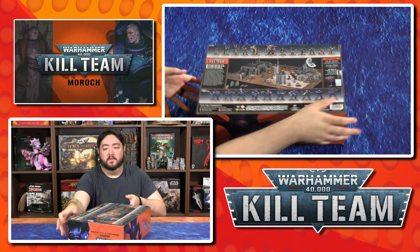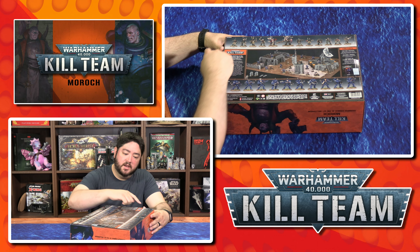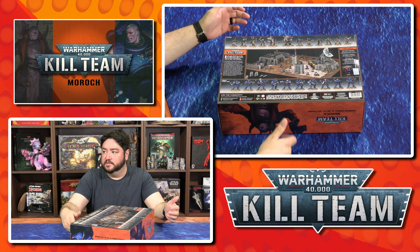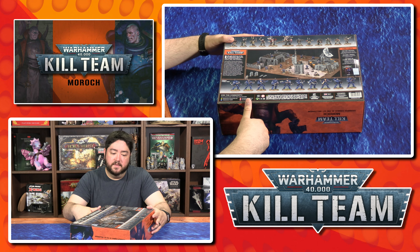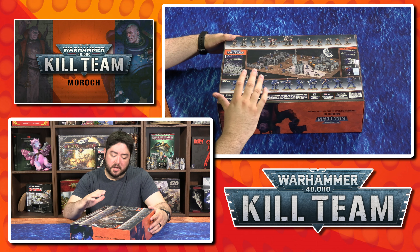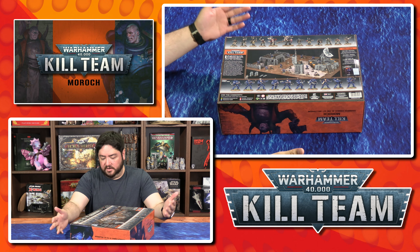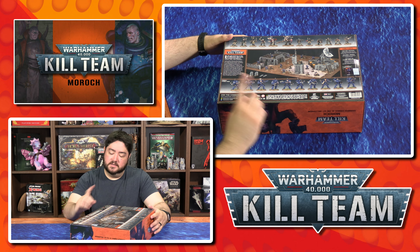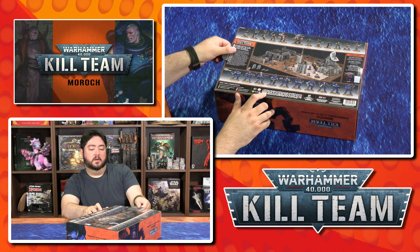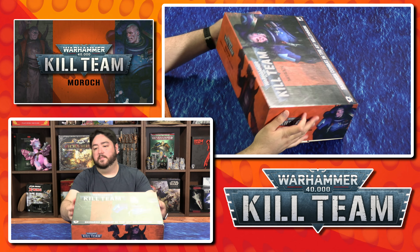If you're watching above, there's the contents of the box. We get 10 new Traitor Guard minis, and then the two reprints for the Traitor Enforcer — which is the Traitor Commissar and the Traitor Ogryn, which is really cool. And then we also get the Phobo Strike Team, which is a bunch of Space Marines. We've seen Infiltrator Marines before, this is not new, but there is a new sprue which we'll be checking out as we pop the box here.